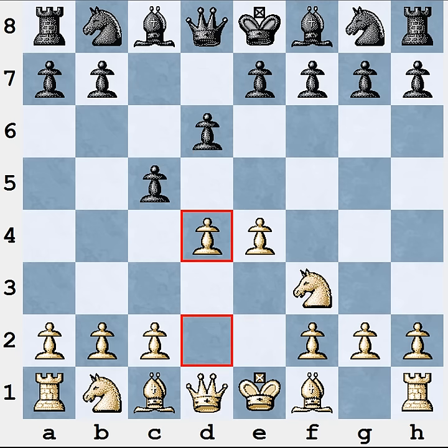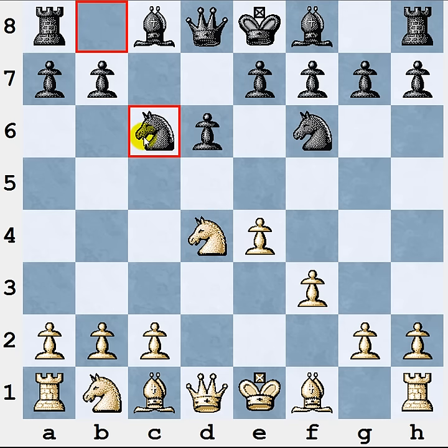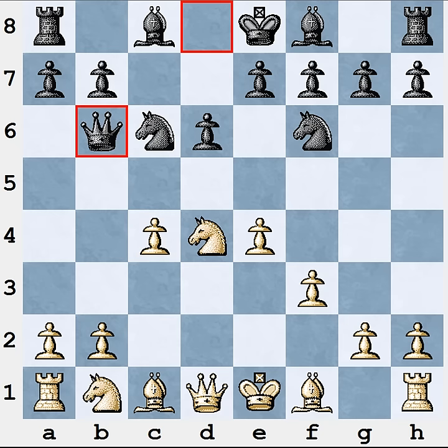The first moves are standard: e4, c5, Nf3, d6, f3, Nf6. Here Black can go Nc6, White plays c4, and in this position Black can play Qb6 right away. The idea is that Black is attacking the knight on d4 and you can't protect it with the bishop because Black's queen is also looking at the b2 pawn. Black is trying to make trouble, and this attack on b2 doesn't allow White to develop the bishop normally.